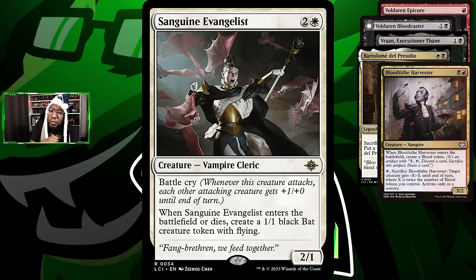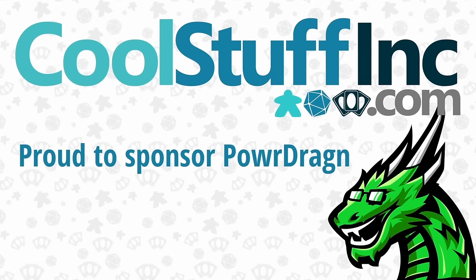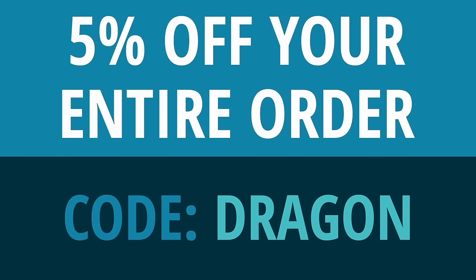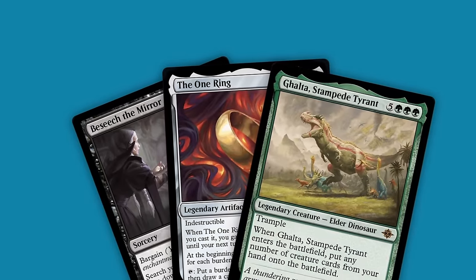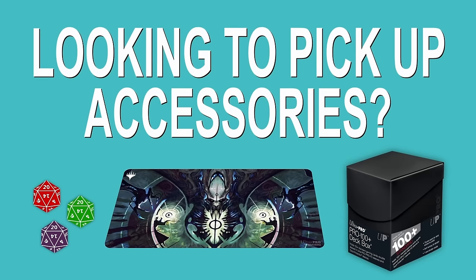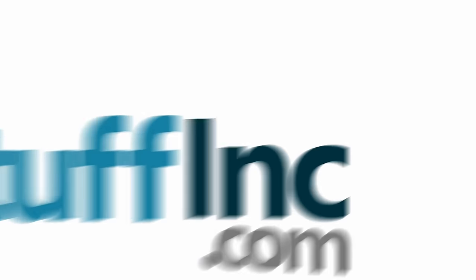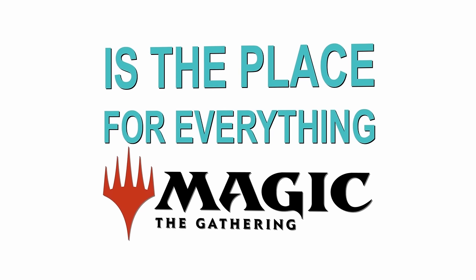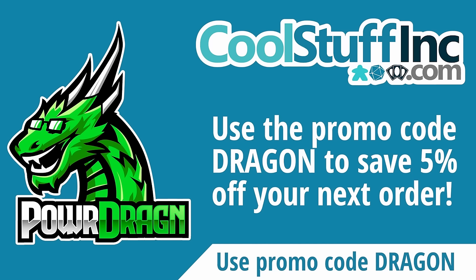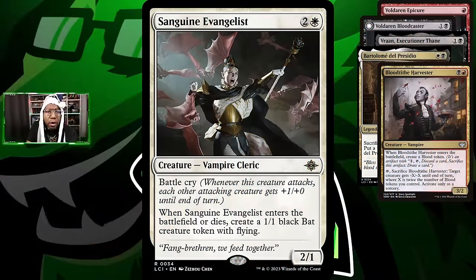Quick reminder: CoolStuffInc.com is a proud sponsor of this channel. You can show your support while getting five percent off your entire order by using promo code DRAGON at checkout. Need singles for constructed or kitchen table play? Looking to pick up sealed product or the latest in Magic accessories? CoolStuffInc.com has you covered for all your Magic: The Gathering needs. Use promo code DRAGON at checkout.